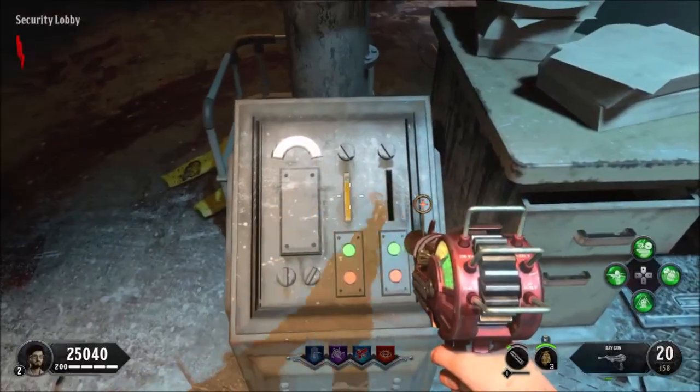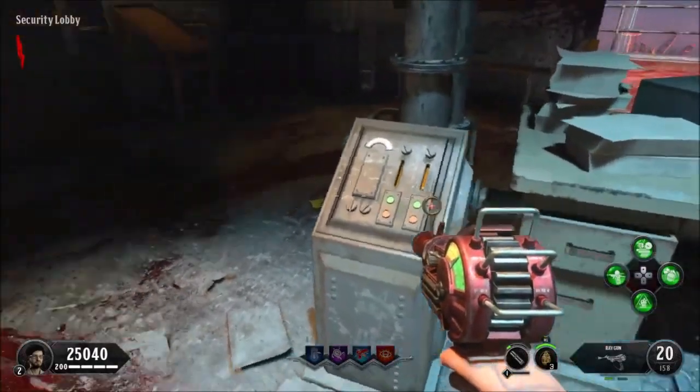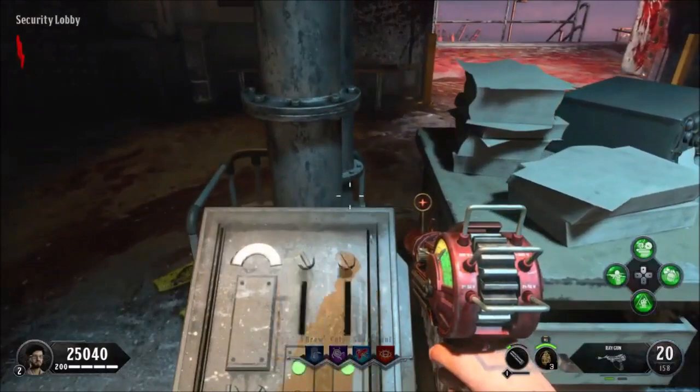Once you have these two keycards, make your way to the front security lobby room where you can place them each in this machine. The machine will process them, then spit them back out, and you will need to pick them back up.